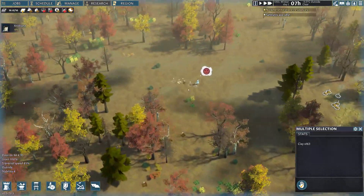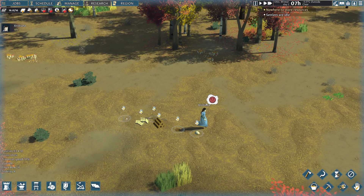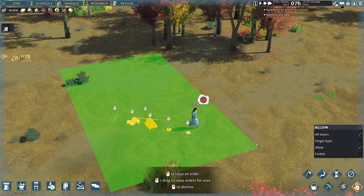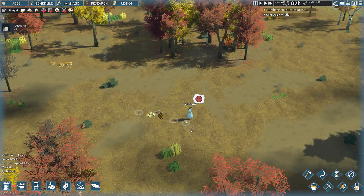Let's get started. First of all, all those items down here that have this hand with the X — it means they are forbidden to be picked up. So first we need to allow them. We'll click on this icon that says allow, select all layers and allow, and we're going to highlight all those items. This will allow our settlers to pick them up and utilize them.